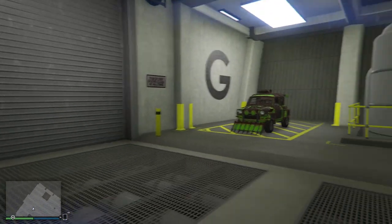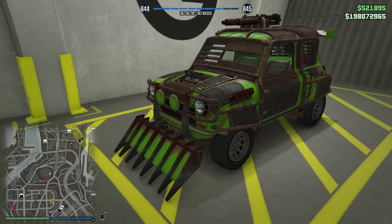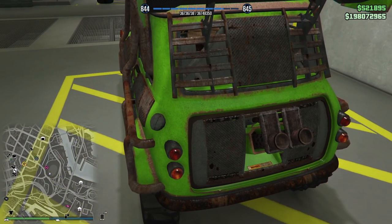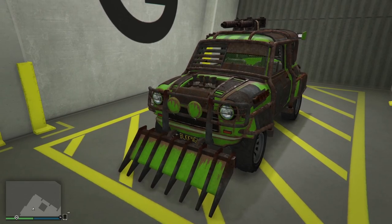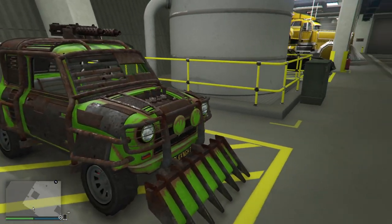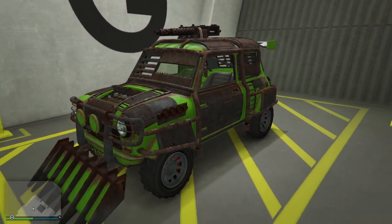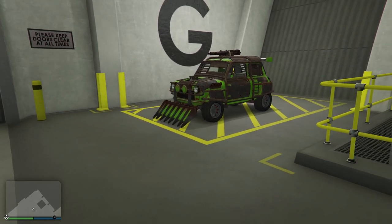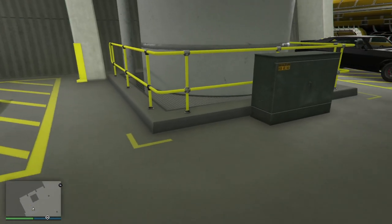This is called an Issi — I call it 'Sprite' because we did it up in lime colors. It's a really overpowered little thing: between the ram, the jumps, the turbos, the flames, the mines, and the mine launchers, it's ridiculous how much is crammed into this little car. That's a keeper — especially useful in Issi vs. Monsters mode, though I haven't done that game mode in a while.